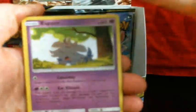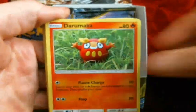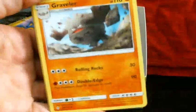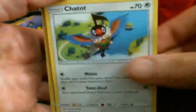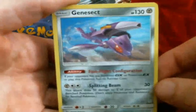Alright, so we got Ralts, Espurr, Porygon, Drampa, Caterpie, Energy, Graveler, Hitmontop, Charizard, Reverse Furfrou, and Genesect.